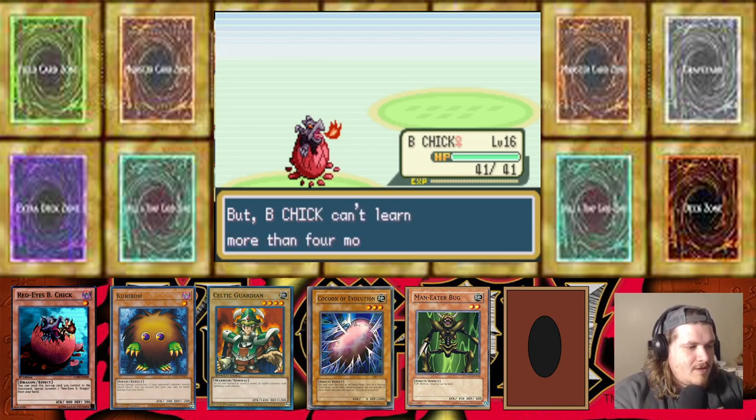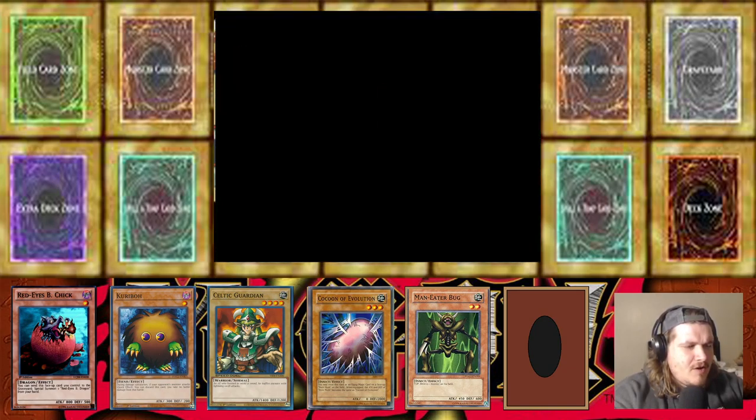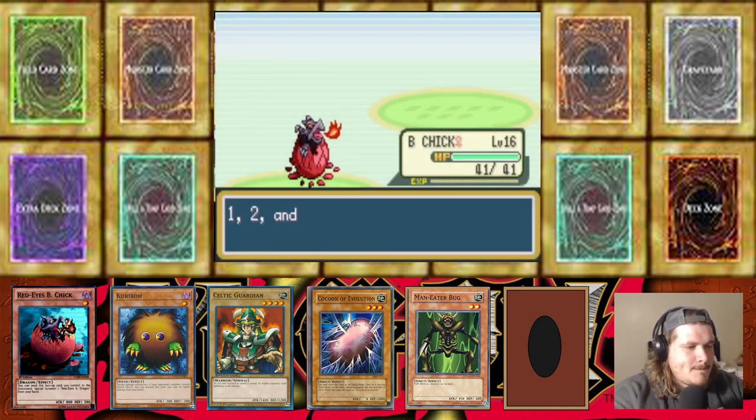Ooh — learning Bite! We definitely need that, definitely need another dark move. Let's get rid of Growl. We have pretty versatile moves now: a flying type move, a fire, a dark, and a normal.